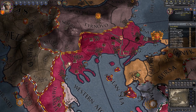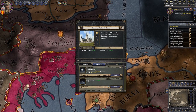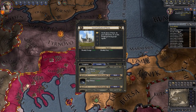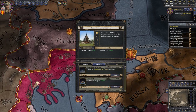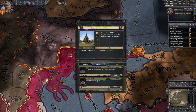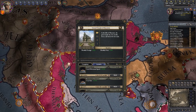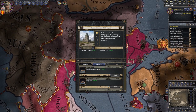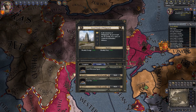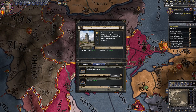By default, once you've gotten them to that point, the Christian, Muslim and Jewish buildings will grant you plus 0.45 monthly prestige and plus 0.6 piety. The pagan version will grant you 0.8 prestige but only 0.2 piety. And the Hindu version grants you 0.35 prestige and 0.8 piety.